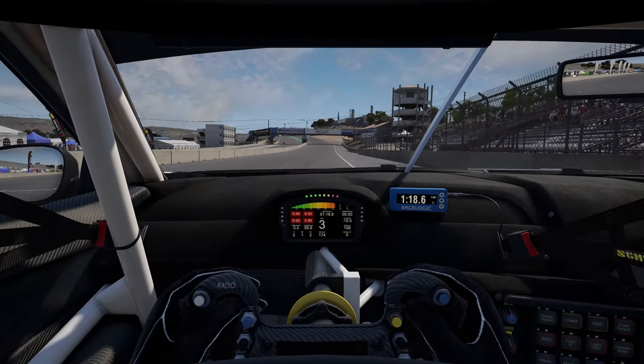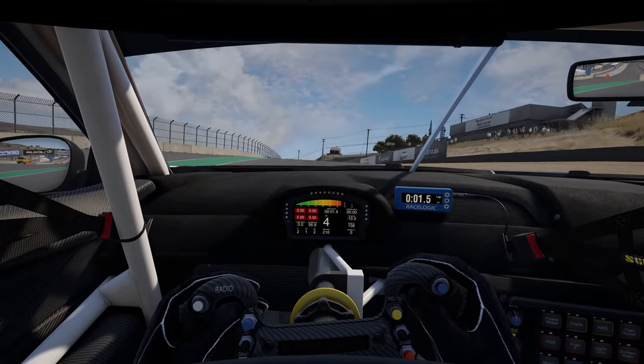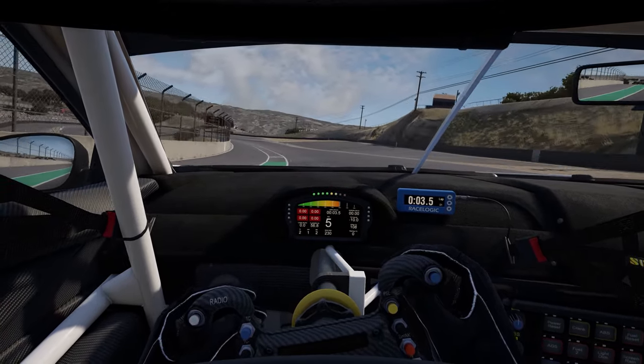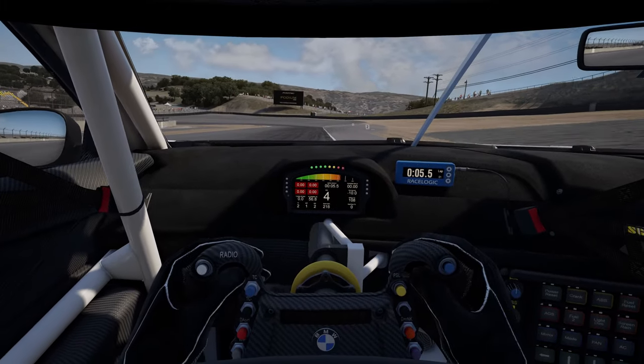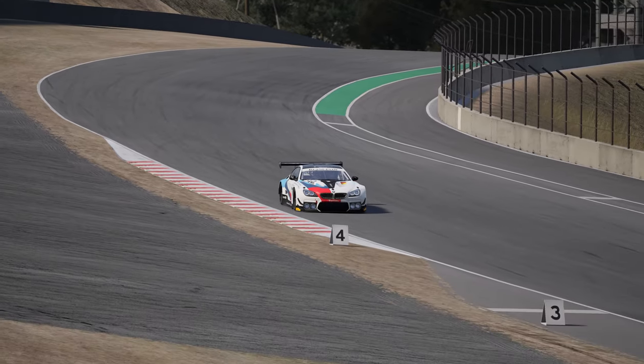As you head down the short pit straight, drift towards the left of the circuit through the kink to shorten it as much as possible. Just watch out in a race for some drivers sneaking out of the pit lane at this stage rather than following the infield road — trust me, it does happen. Drift right and be all the way over to the right side of the circuit heading into the Andretti hairpin.